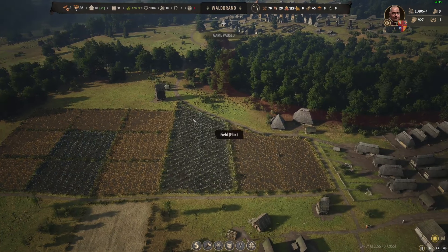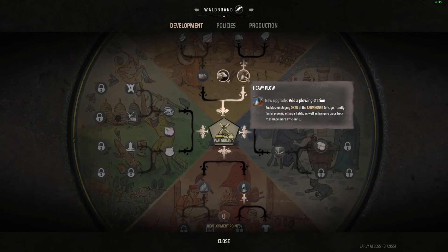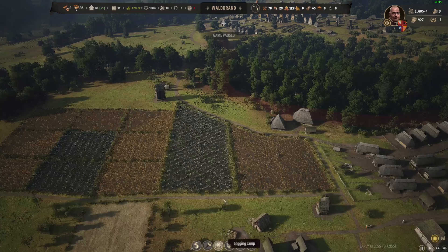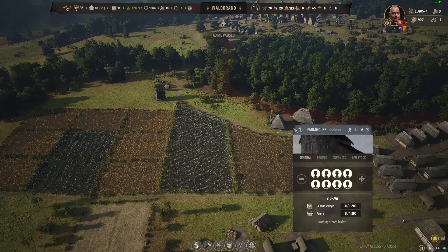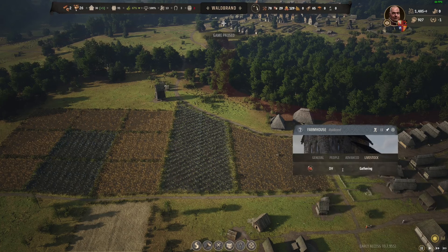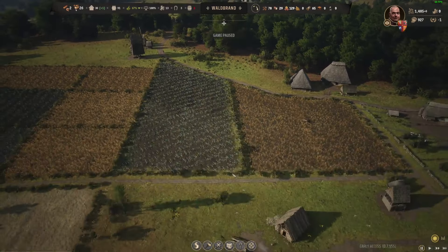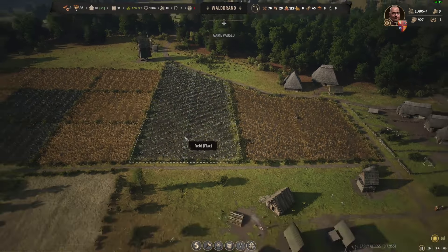In order to quickly plough your fields, it's a good idea to invest in the Heavy Plough with one of your development points. This enables you to do an upgrade at the farmhouse to get an ox. This farmhouse has the upgrade — I can attach the ox here, which you'll see now gathering. That ox is attached to this farmhouse and will come over and start ploughing the fields when the time is right.